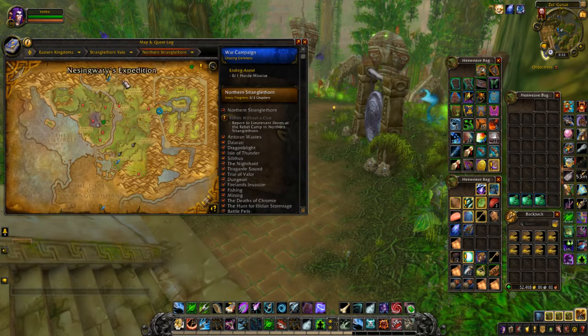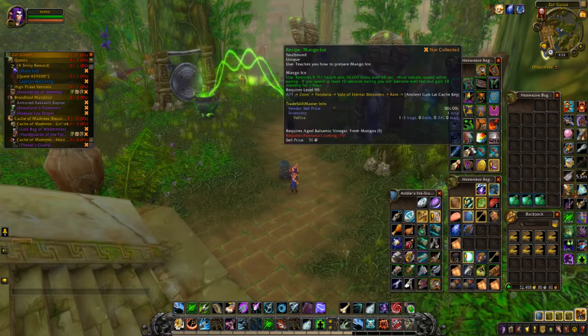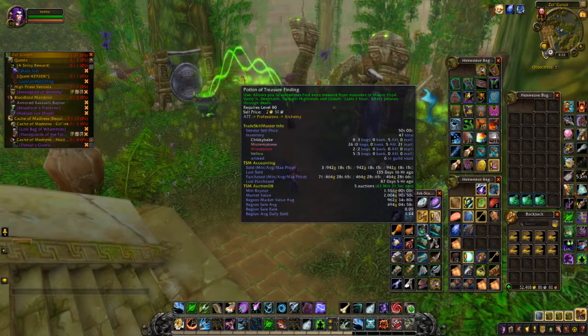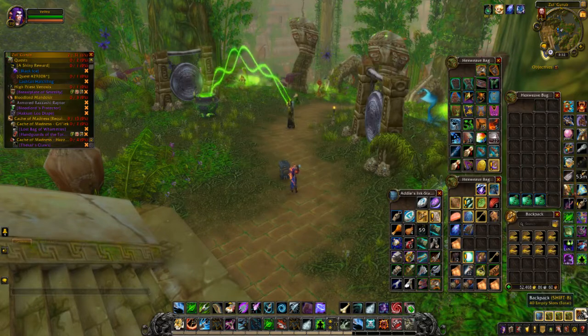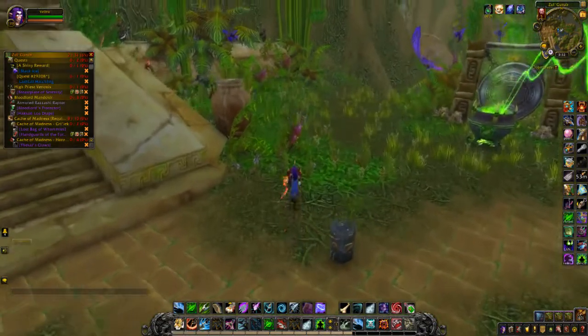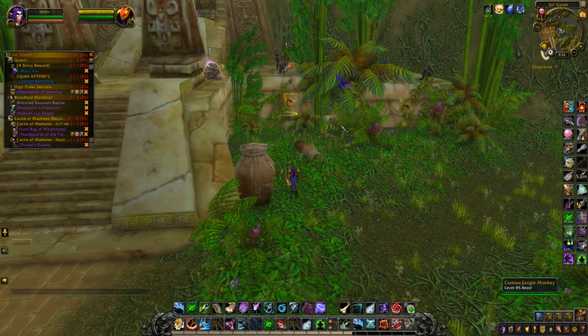The flight path to get there is Rebel Camp or Fort Livingston. Before you start, you're gonna need a Potion of Luck — I have it here somewhere — so you put that on.